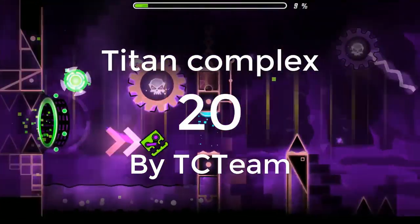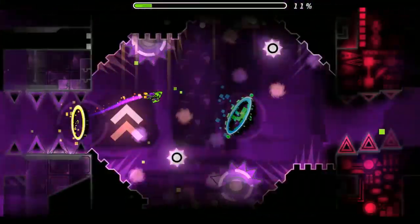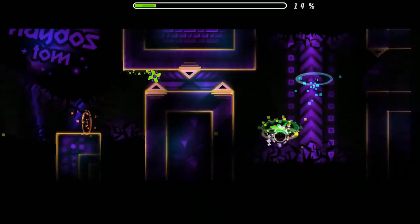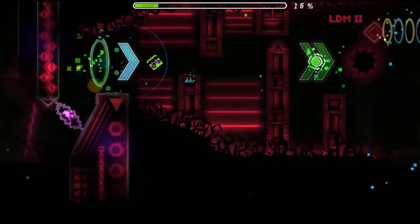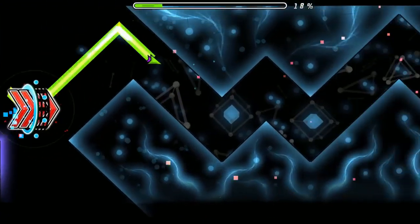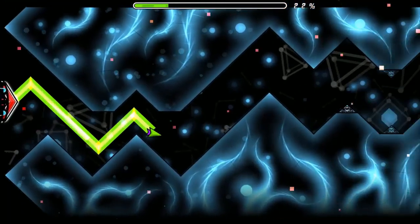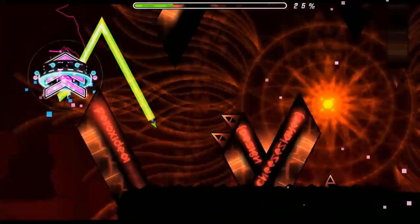Titan Complex is another extreme demon mega collab. For the most part it follows a pretty loose theme of being dark. This level has some pretty regular decoration — it's basically just enough to get rated — but the reason this level is on the list is the theming and the gameplay. The gameplay fits with the song really well, and it's really just fun to play in general. My personal favorite part is the start of the drop; the wave movements in this part are pretty fun. There are a few parts that can be annoying if you're trying to beat this level, but Titan Complex also has some parts that are pretty good decoration-wise.